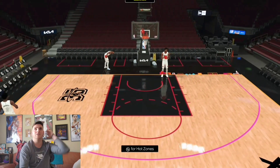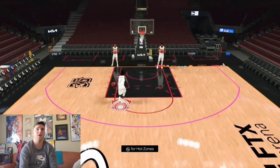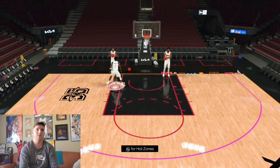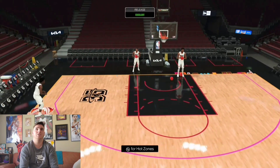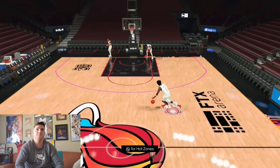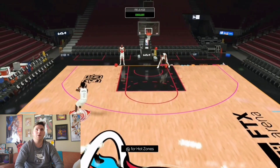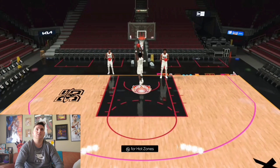OG Anunoby is literally the perfect card if you want a lockdown defender. He's basically a three-and-D player — he can shoot, defend, drive, and dunk with the best of them. If you want a card that's free and you like OG Anunoby, this card is your best bet. He's a perfect lock, a great shooter with a great release, and a solid dribbler. His defense stats are what's going to make this card really overpowered.